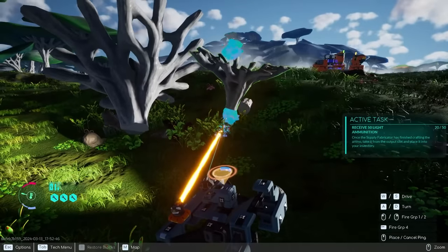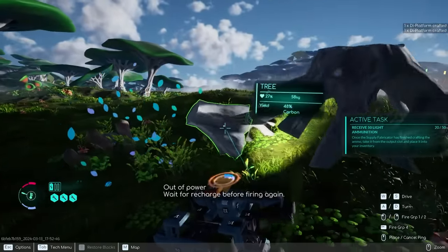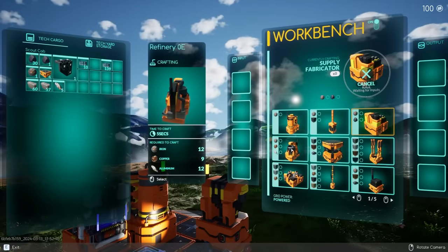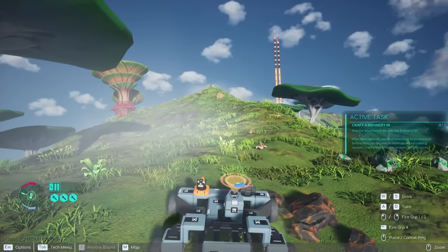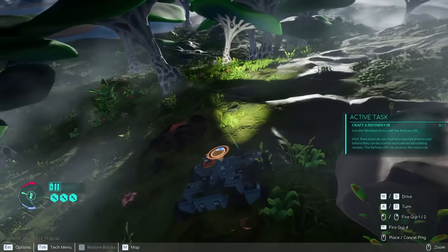I still need more carbon. It'd be nice if I could craft another laser — could double the amount of deforestation my little bot body's doing. It looks like the next basic device I can craft is a refinery, but I need to go find some copper. I'm going to go check out the mysterious tower up there. Nothing screams copper more than giant orange glowing sticks. Wow, that worked.